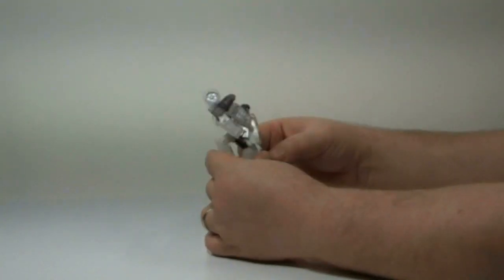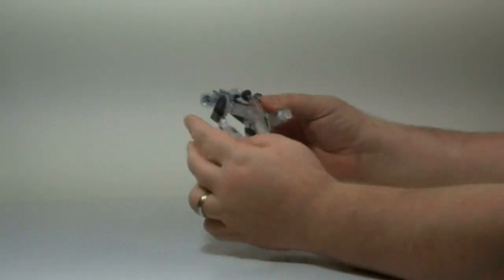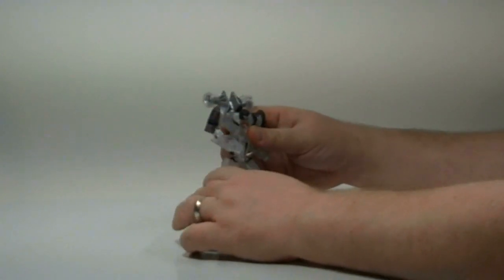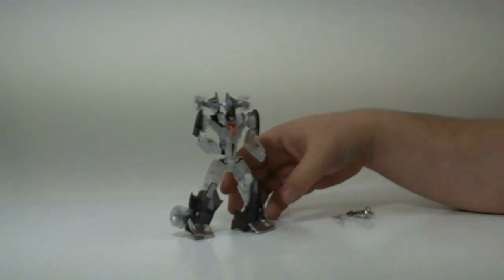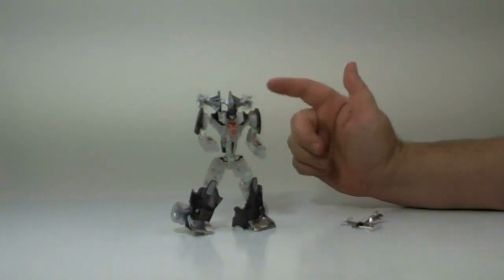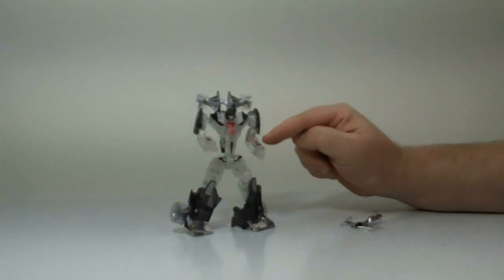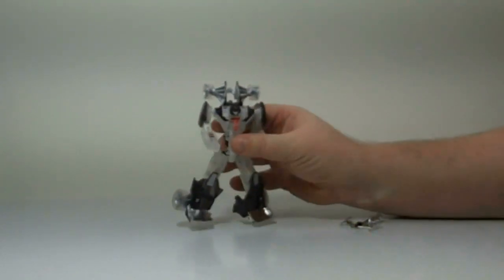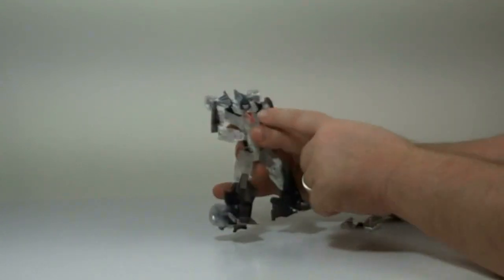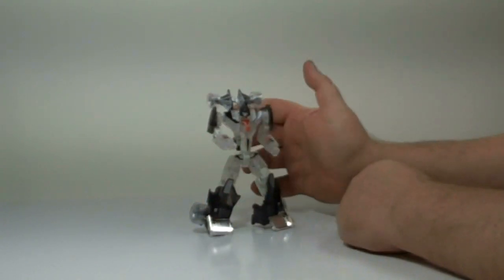One thing I've noticed about this figure is some of his joints are quite a bit fiddlier or looser than most other versions of this mold — probably because of that plastic. But once you get him into position he pretty much stays where you want him. In robot mode there's a lot more crystal clear plastic showing than in vehicle mode. You have a few more paint applications: black and red stripes here, black and red on the chest. The head is painted black and silver — no light piping on this one.